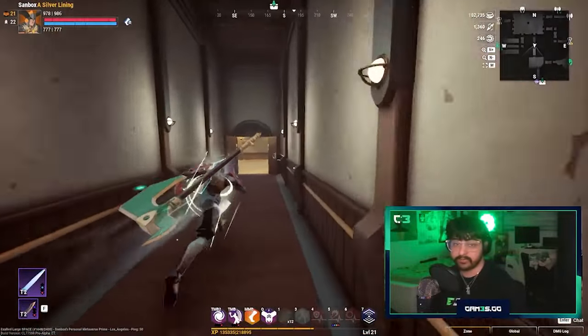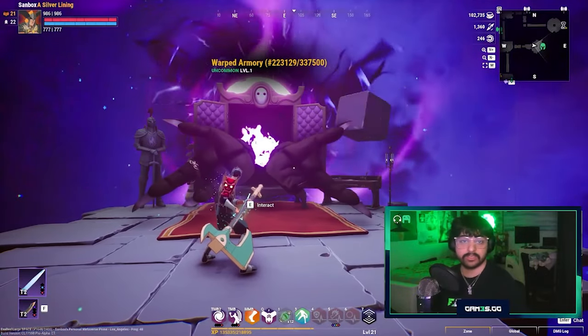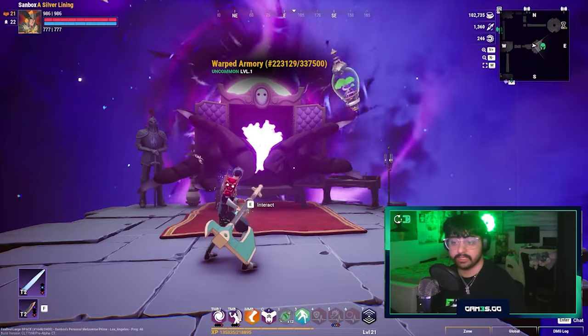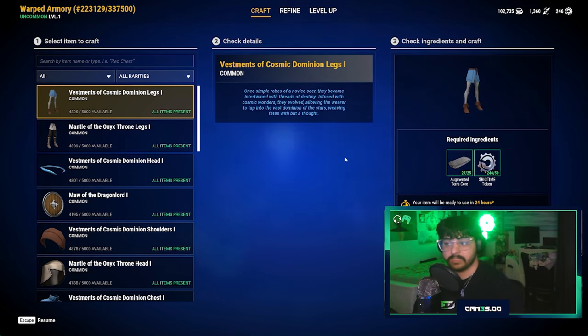The one important thing we're here for right now is getting onto the leaderboard. To get on the leaderboard, besides doing prestige dungeons — the gold dungeons you find around the area — it's going to be crafting in the armories or forges. Going over to the armory, we'll go ahead and interact with it.